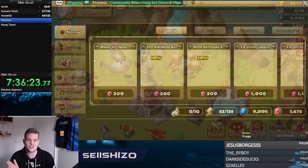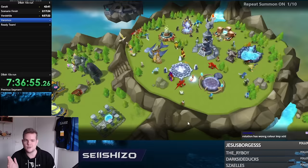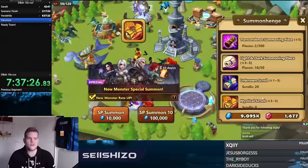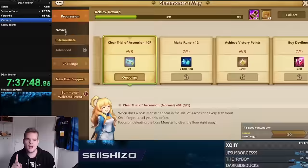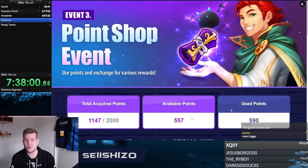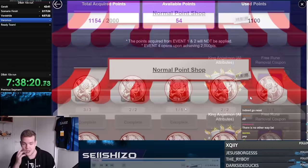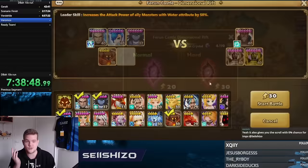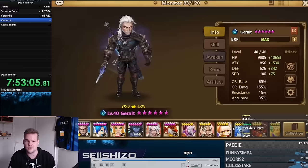Still buying fire scrolls, doing arena for extra scrolls, checking everything. I pulled two nat5s — both useless. Over about 212 scrolls total I got three nat5s but never the Fire Imp Champion. At that point I was like: whatever, I'll just waste as much energy as possible to get Verdehile from the final pick event.